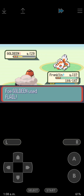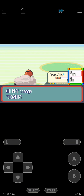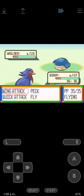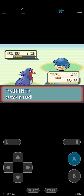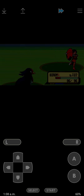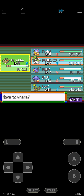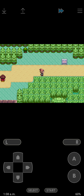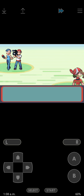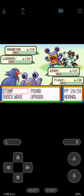There we go, level 38. Let's put Birdie out. We caught Wailmer last time, and now that we have the whole team, we're going to talk to this couple - we could battle them.